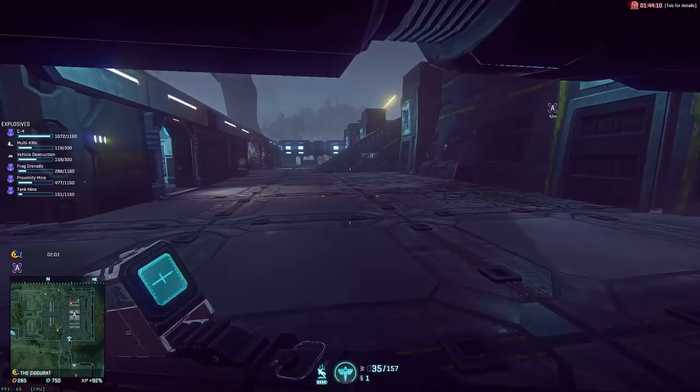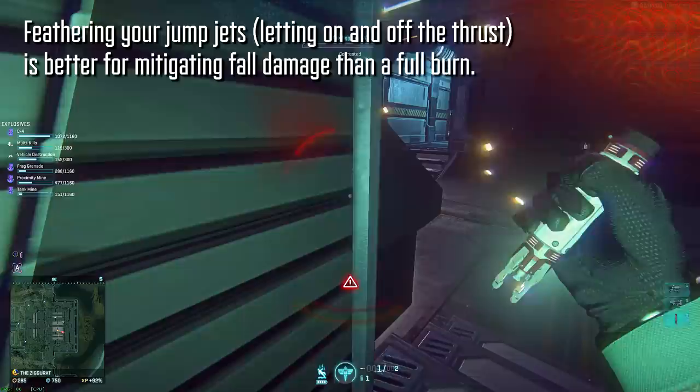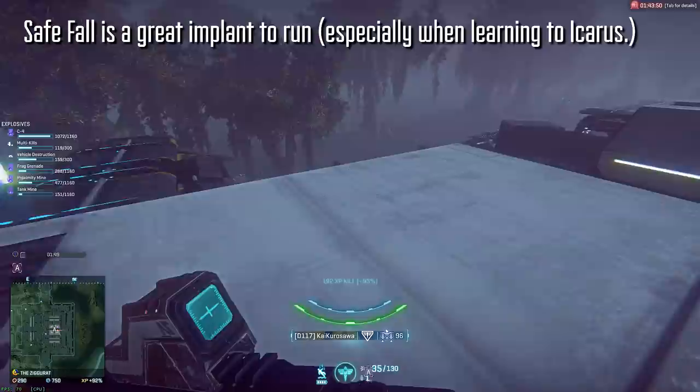Another downside is breaking fall damage. It's almost impossible to keep from killing yourself from extreme heights, but feathering your jump jets will help mitigate the damage from more reasonable distances, and that's much more effective than just holding down the jump jets for a full burn. Safe fall is a pretty useful implant to run with this jump jet type, much more so than with standards or drifters.